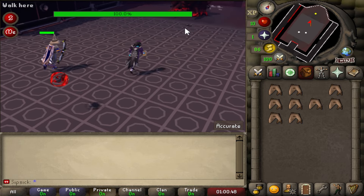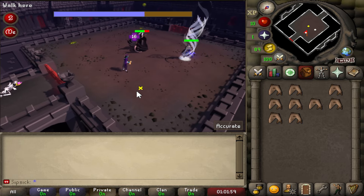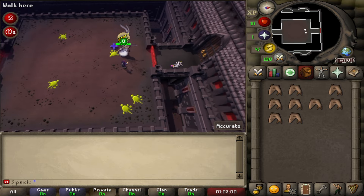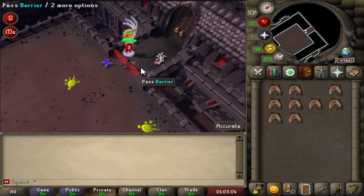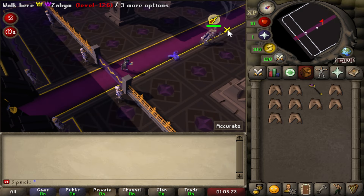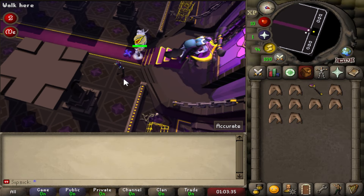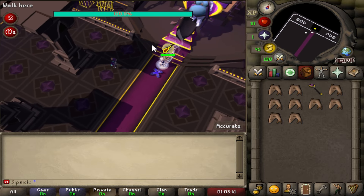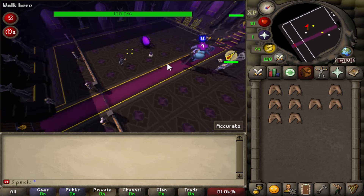After the Nylocas room we have Sotetseg — literally every single room has been implemented in the server's TOB. Then we're in the Xarpus room with all the mechanics — a visually very cool looking boss. It's very thorough. Now we have the final room, the Verzik Vitur. Everything is very well implemented and the 117 HD graphics make it look so much cooler along with all the attack mechanics.